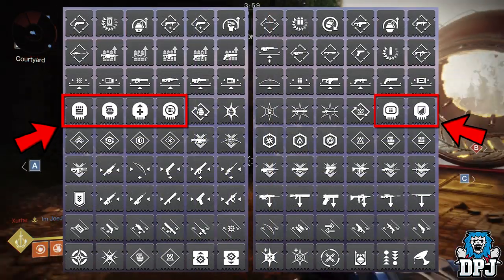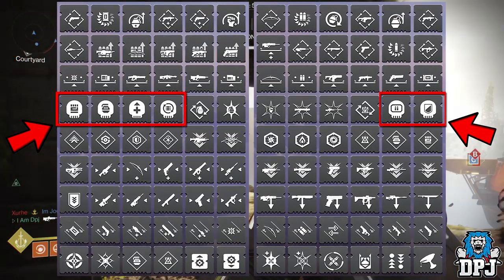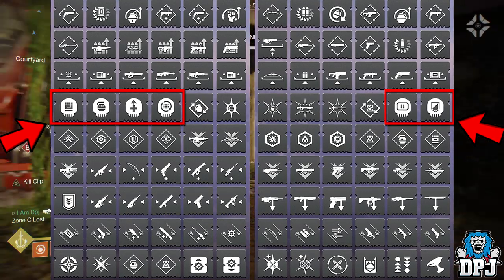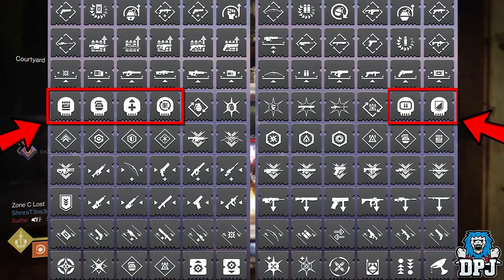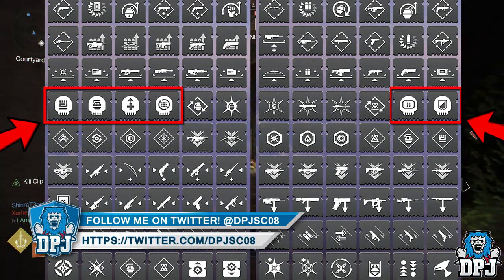Next up we see a new mod type — a skull with certain icons within them. We see melee, grenade, health, reload, ammo and so forth. What I believe these are are finishing move mods. So finishing an enemy restores health, reloads your weapon, refills current equipped weapon, recharges a grenade and so forth. These could be pretty cool and useful.